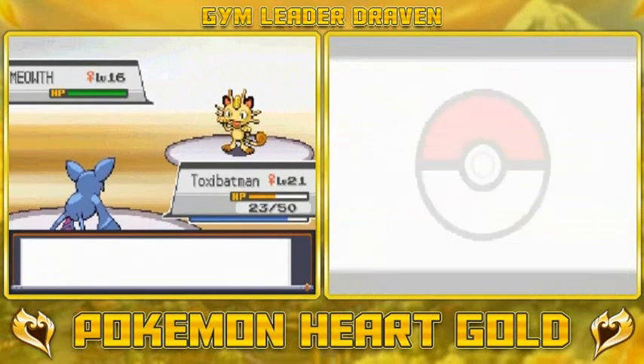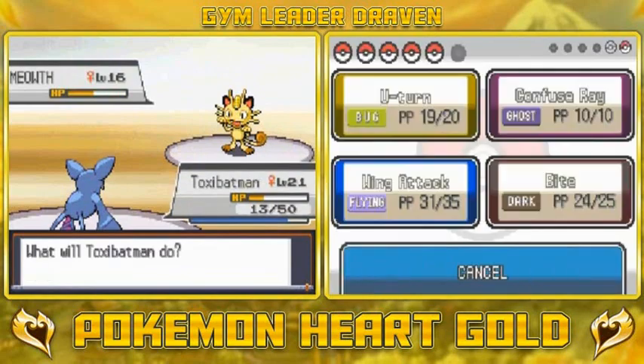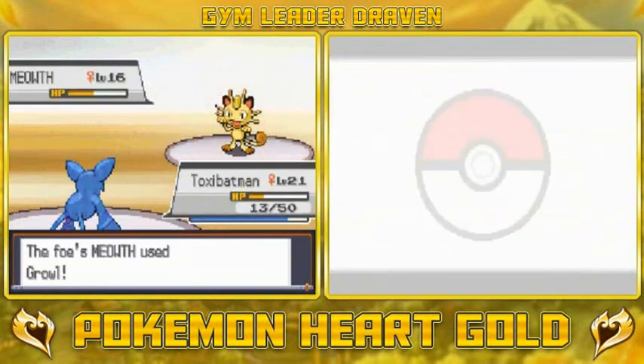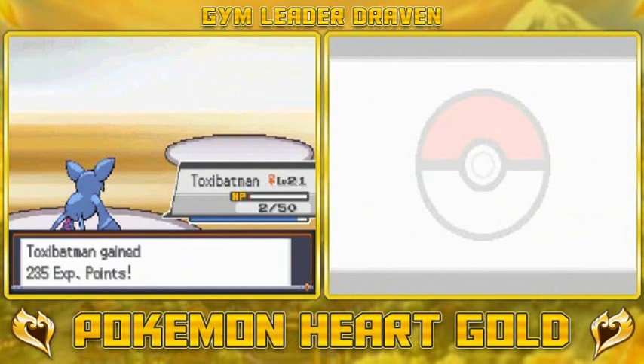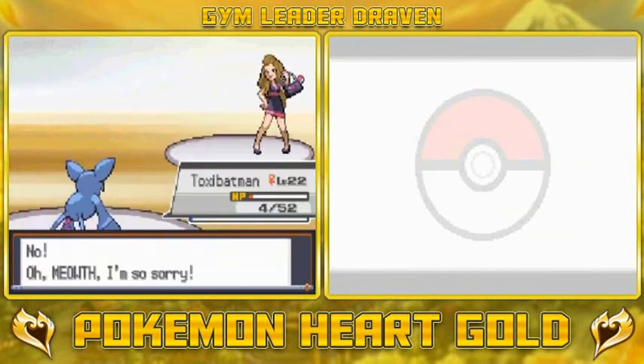Let's fight and see what happens. Meowth's gonna have to get a little faster than us - they're using Growl just to stop us. Almost beat it. There it is guys - we've finally cleared to level 22. Samantha has been defeated.